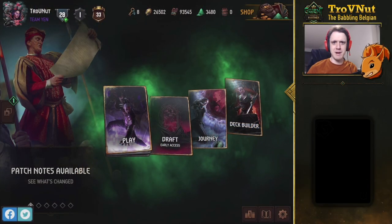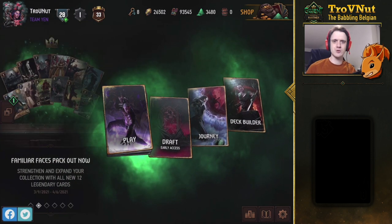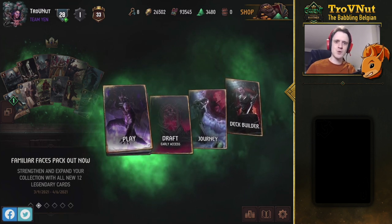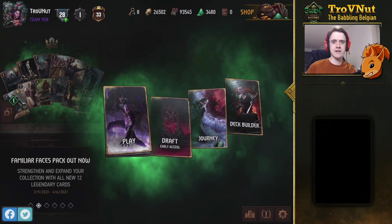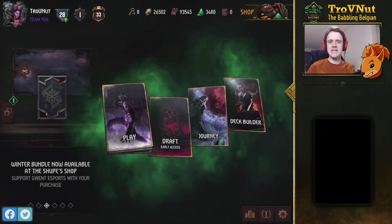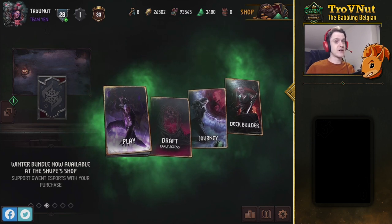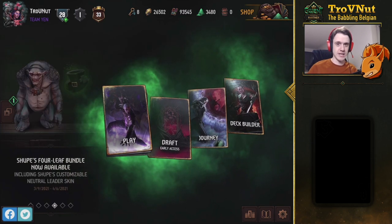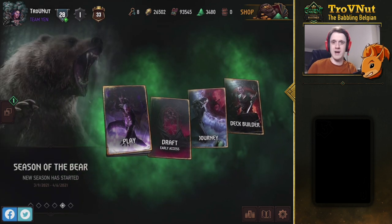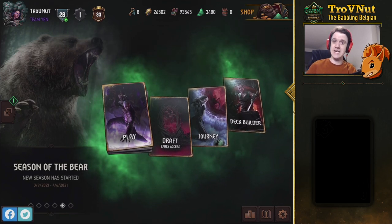Hey, what's up everybody, my name is Trovaneta, the Babbling Belgian, and welcome back to Gwent Edge, the show where we talk about interesting decks to play around with. Last time we did the very uninteractive deck called the elven trappings - the Squirrel elven traps archetype - and today we're going to be talking about one of my favorite factions.